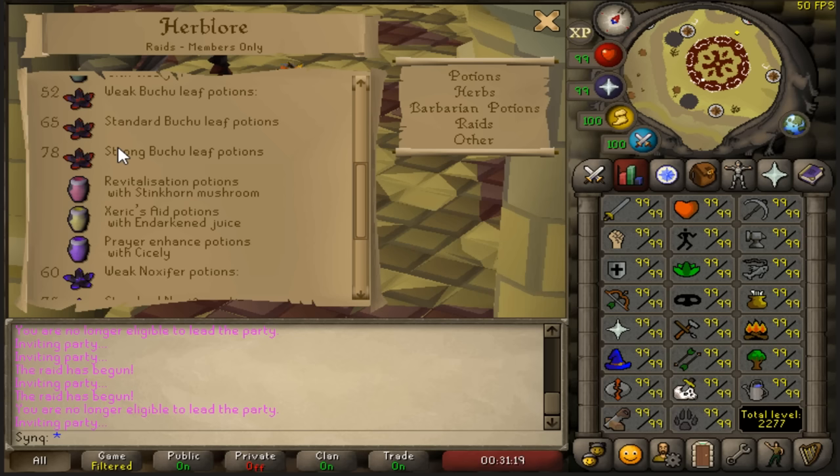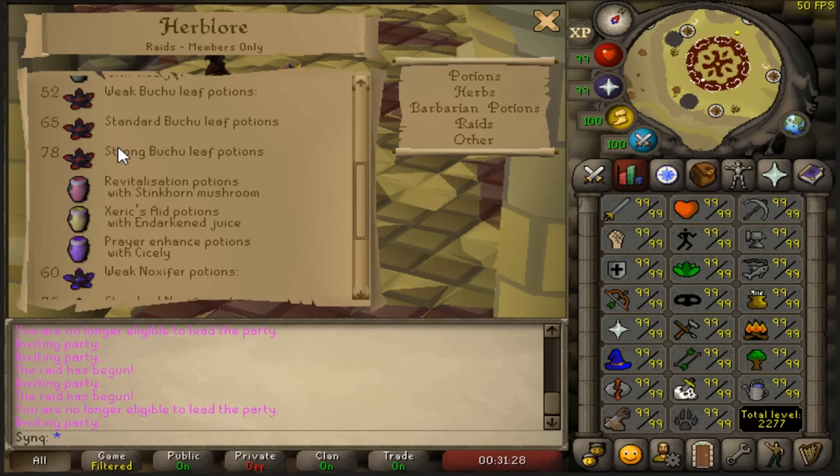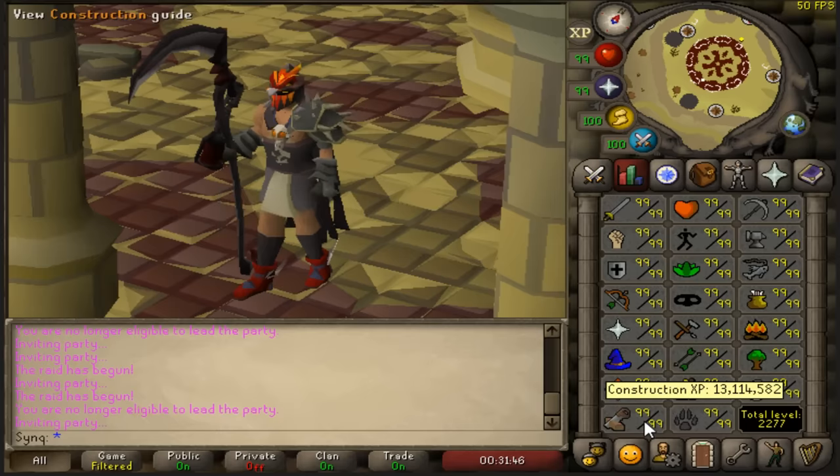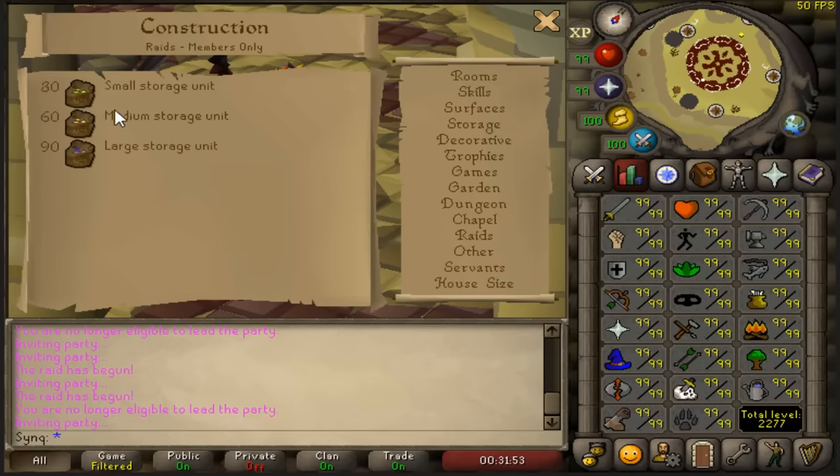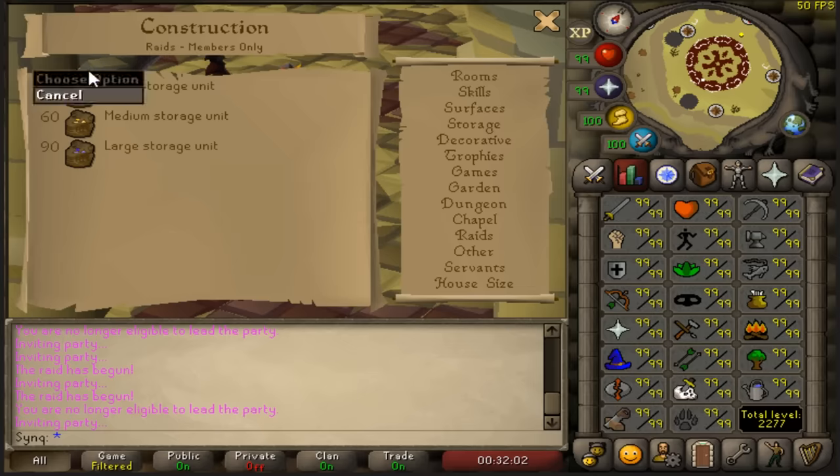Vanguards is a bit random, so if you're going in with 78 Herblore, you're kind of stuck needing a raid with Tekton, Vanguards, or Muttadile. For construction, you want at least 30 — this way you can make the small chest in raids. Higher tiers don't really matter in solo raids, but if you want more points, build the 90 chest. Thirty is basically what you need.